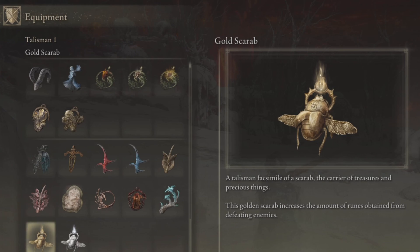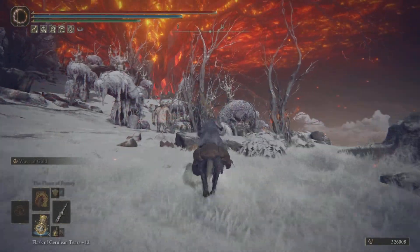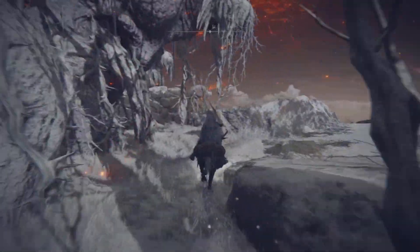You always want to bring yourself a Golden Scarab so you can get the most amount of runes. Also use a Golden Fowl Foot if you have it.